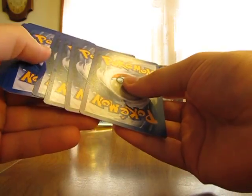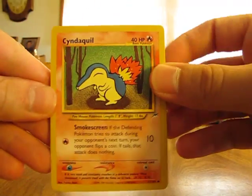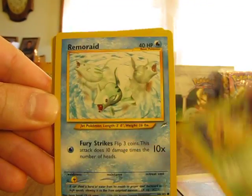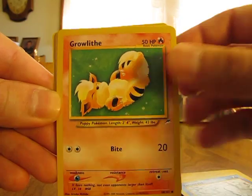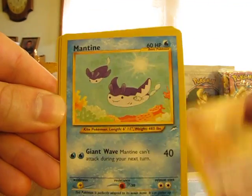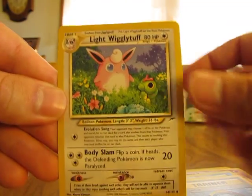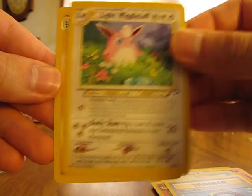It's one, two, three, and then the fourth card is the rare, so we'll move that to the back of the pack. We have Cyndaquil, Slugma, Ledyba, Remoraid, Growlithe, Unknown L, Mantine, Dark Quilava, Magnifier, Light Wigglytuff which is an uncommon, and a Light Machamp which is a rare.